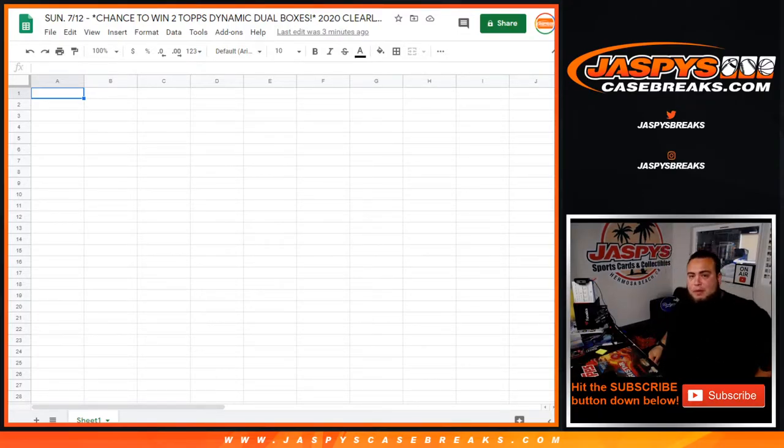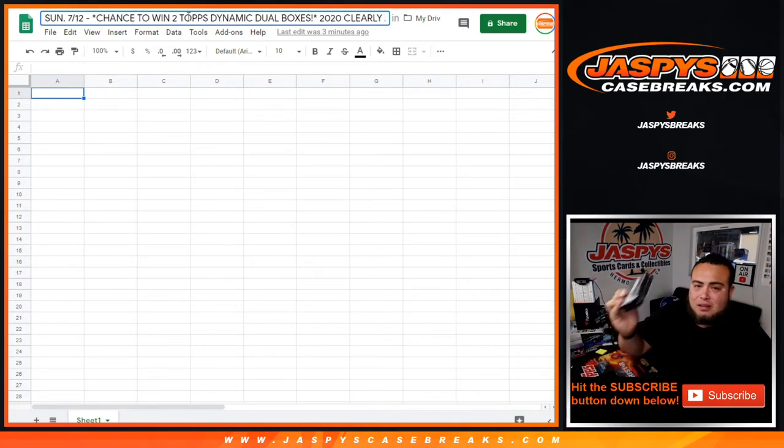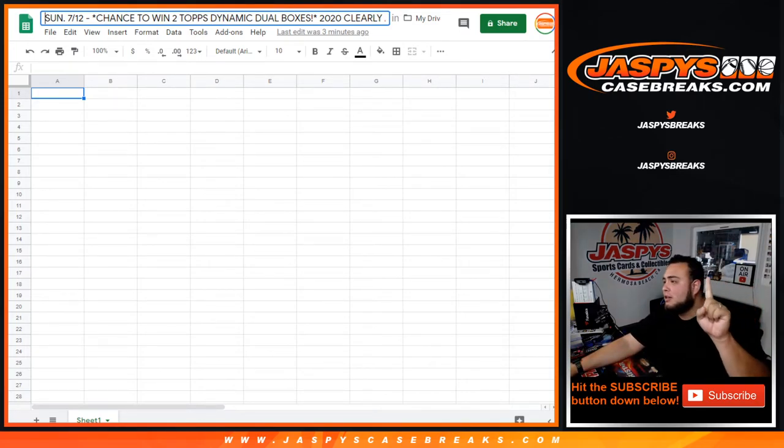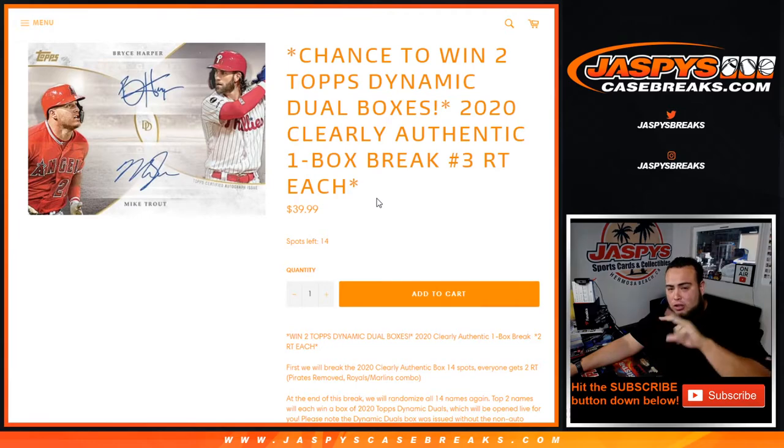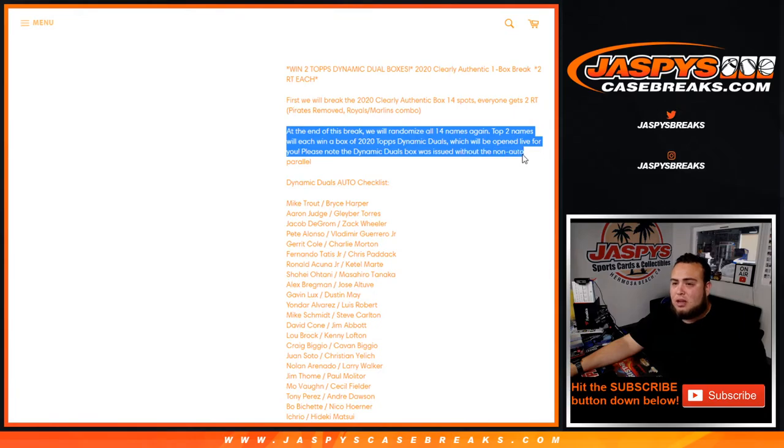What's up everybody, Jason here for Jaxby's CaseBreaks.com — a quick one box break of 2020 Clearly Authentic Baseball, random team, break number one, sold out. This break contains a chance to win two Dynamic Dual Tops boxes, an online exclusive from Tops on Demand. We're giving away two boxes. First we do the break — 14 spots, everybody gets a team. We remove the Pirates, Reds, Marlins or combo, then at the end randomize 14 customer names. The top two names each win a box of Tops Dynamic Duels, opened live.